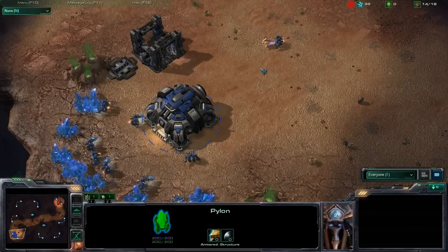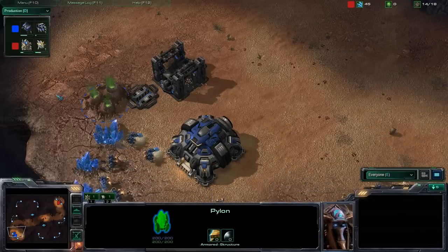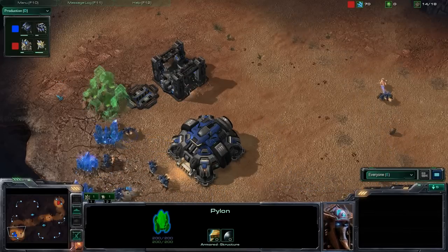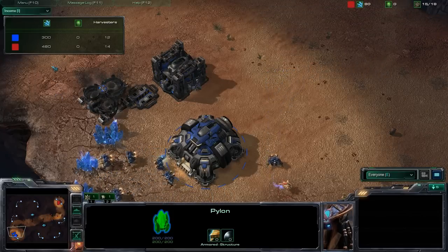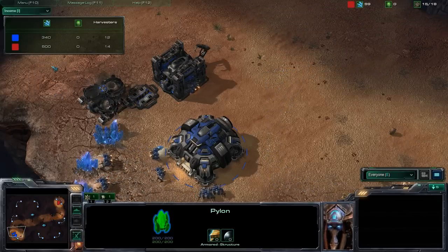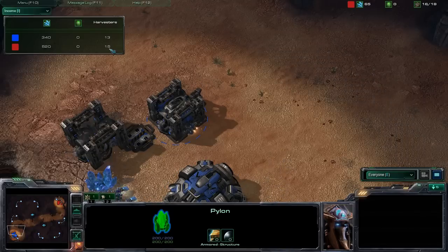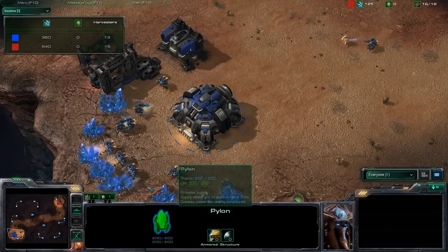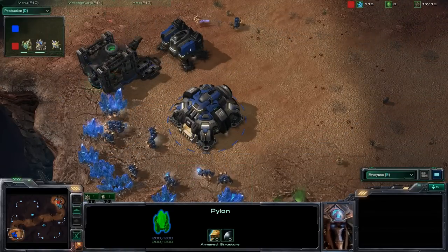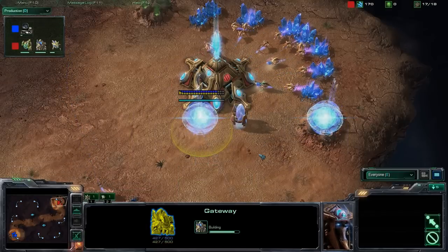I should maybe switch to the production tab here. Not too much going on right now of course — I'm just getting familiar with the production tabs. I think production and income are the two most interesting tabs we can look at. We can see that Rocks now has two more workers compared to Voldy. Both are going for gas immediately, and the gateway is almost finished.